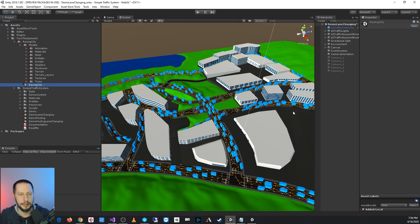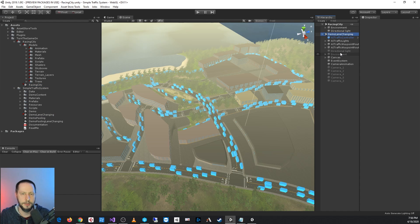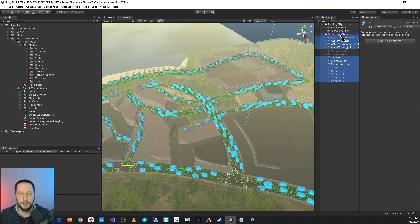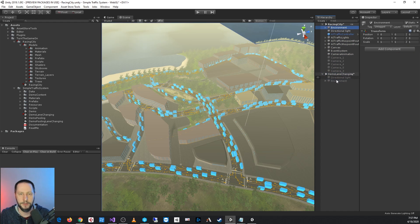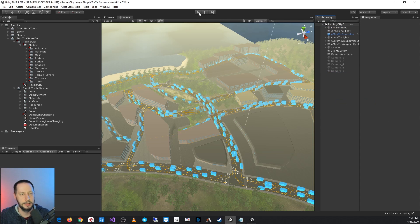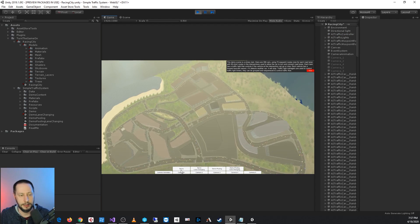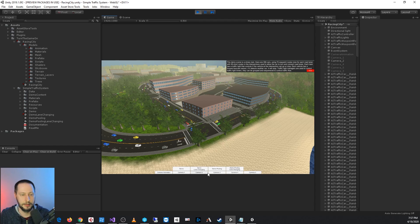I'll go back to Racing City. Since they use the exact same scene, I'll just grab my traffic system demo. If you have the traffic system, this is a really quick way to get up and running with your prototype. Just bring all of that content from the traffic system, except the directional light and the environment, because we already have those two in the Racing City. Remove that content, then just press play — and now I have a nice looking scene with a ton of traffic all around. I could just load up a player car into the scene and drive around.